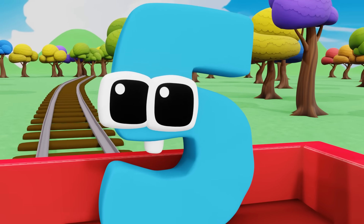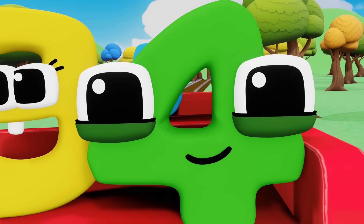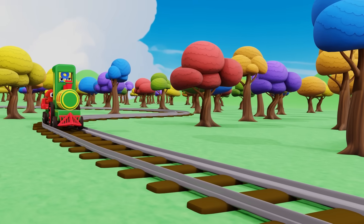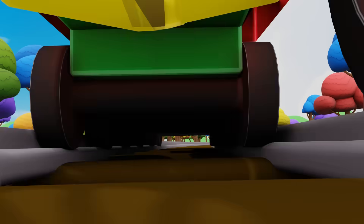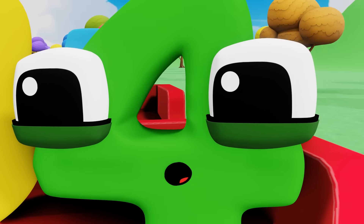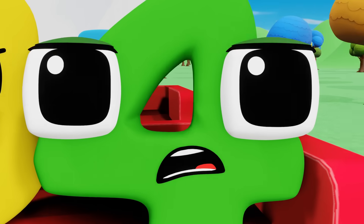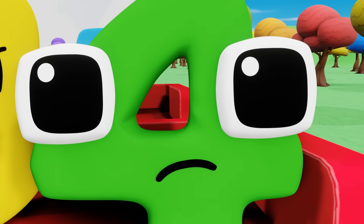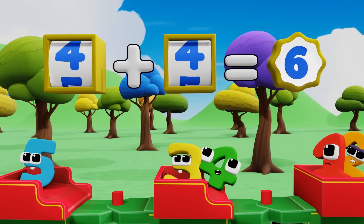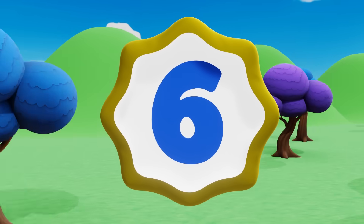I can't believe we're actually on a train! I know, it's awesome! Trains are the coolest! Oh no! What's wrong? Some of the track is missing! Uh-oh. Why do we need a track anyway? If we don't have a track for the train to move on, the train will skid off the tracks. That doesn't sound good. Look! Something appeared! There's a number here already, and that number is six.